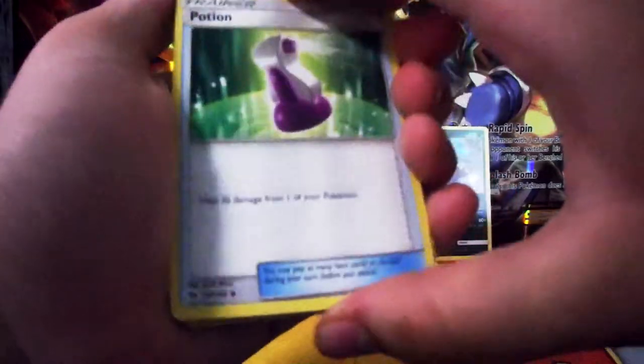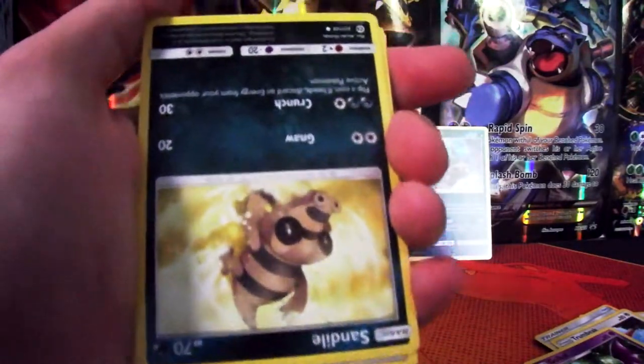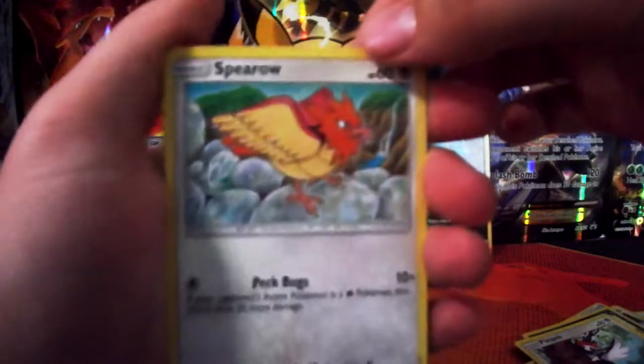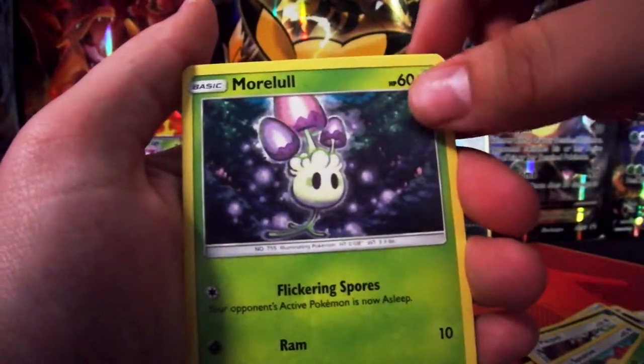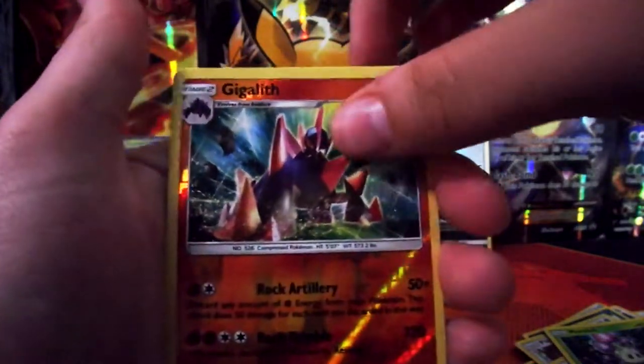Oh, did I put it on upside down? A Potion, Tumbiq, Girlbat. Most of the cards are upside down — alright then. Sandil, Topic, Sparrow. That's looking pretty cool. For Mantis, a Moolum. There's a reverse foil and a normal rare there.